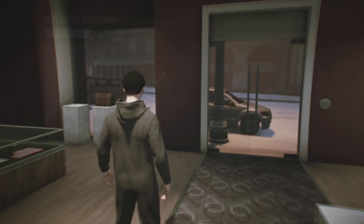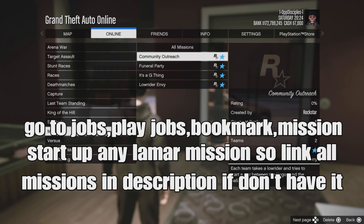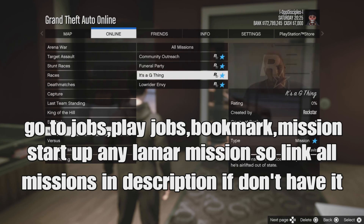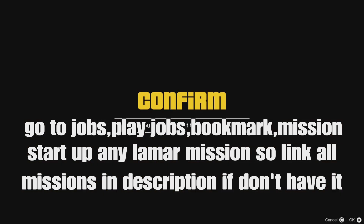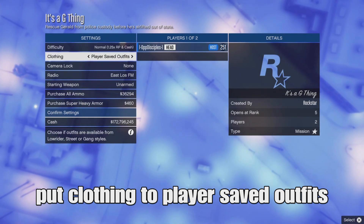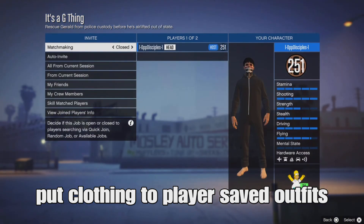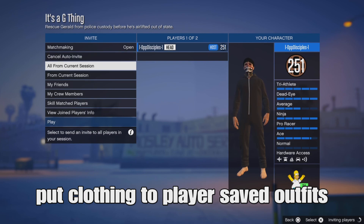Open your pause menu, go to Jobs, Play Jobs, Bookmarks, go down to Missions and start up any Lamar mission — I'll link all the missions down below in the description if you guys don't have it. Bookmark one of the missions, find a new session, and it should be there. Once you start up the mission, put the coin to play your saved outfits, confirm settings, and invite a friend or someone nearby to help you.